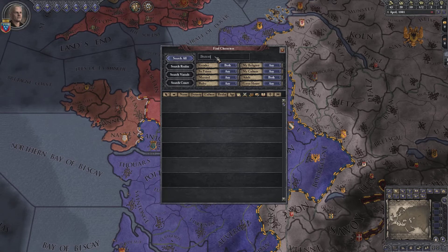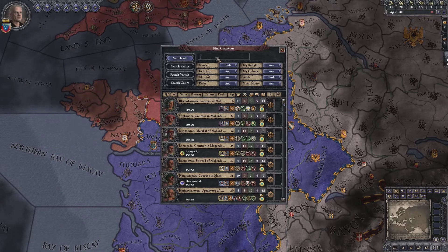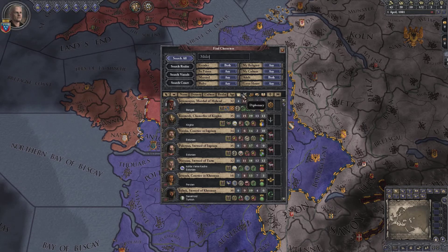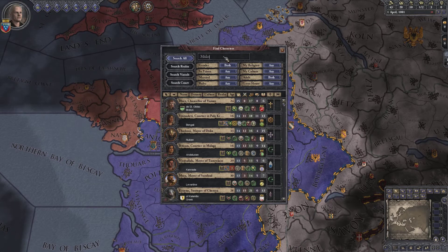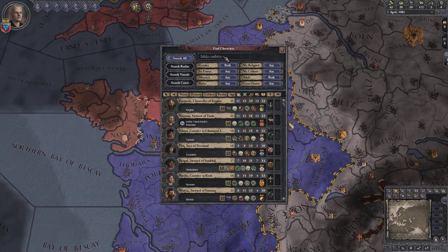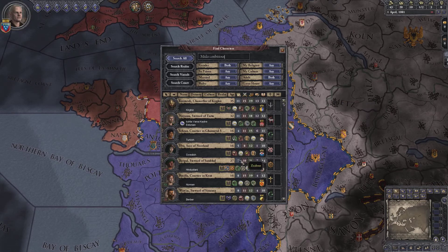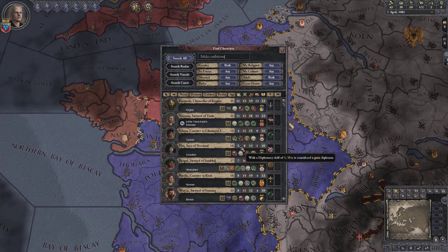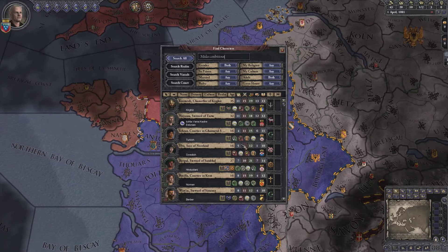That would be nice, but right now it doesn't exist. Next, the final thing I'm going to show you is how this can kind of screw up. So let's say you want to find Midas Touch characters, and then you want to find the person with the best diplomacy. I've sorted by diplomacy, and then you want to find someone who also is ambitious. I sort by diplomacy again, but this isn't sorted correctly — 11 may be the highest, but 4 is still definitely less than 5, and 7 is greater than 5, so that's not supposed to happen.